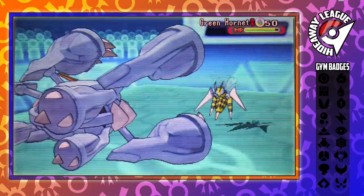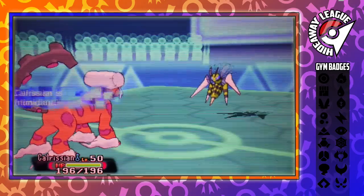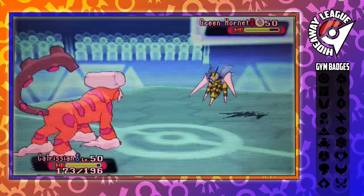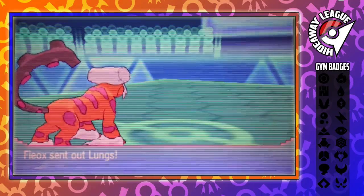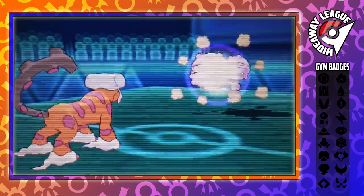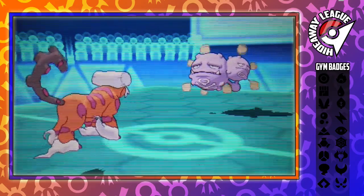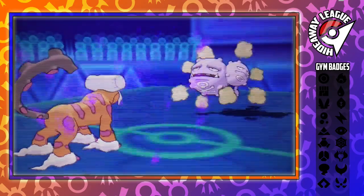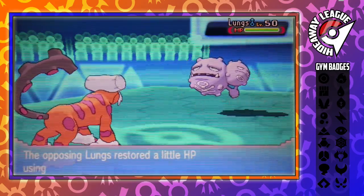Green Hornet comes in to pick up the kill. I switch out into Calrissian to get the Intimidate drop, thinking he might go for Drill Run. But obviously he was going to go for U-Turn — that would have done just enough damage to take out Mega Metagross. His Weezing comes back in and burns me with Will-O-Wisp. I set up Stealth Rocks a bit too late. If I'd done it on the first turn, the Beedrill wouldn't have been able to switch so freely and would have taken chip damage — hopefully a Bullet Punch or something would have finished it.